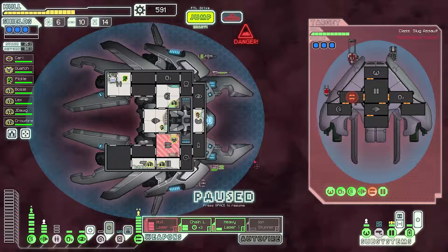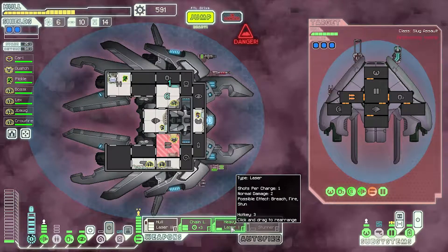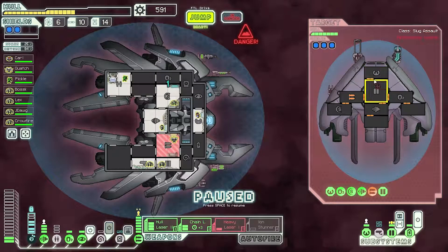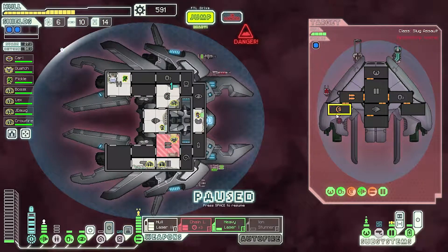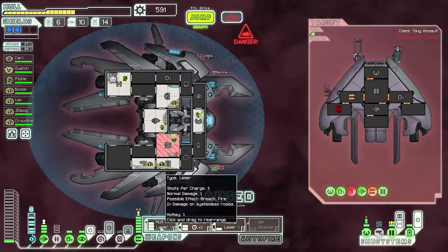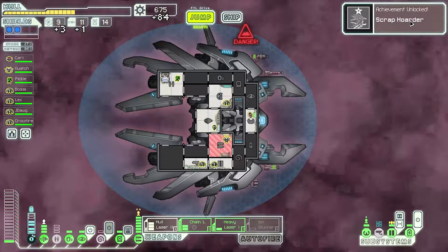Fire everything again. There we go. Now we can focus on shields, now that the glaive is offline. And then we can start hitting the weapons again. Level one shields — now we can start really hitting these guys. We'll fire just these two as a mini volley on shields again, keep locking those down. Shields are offline — one shot left. Let's hit them in the engines. There we go, scrap.